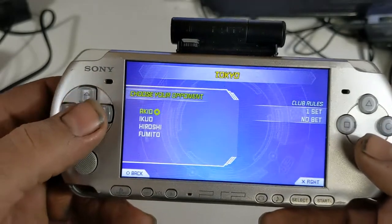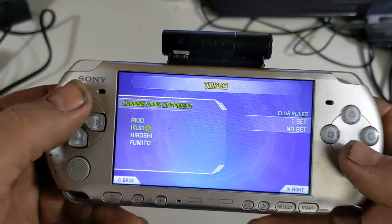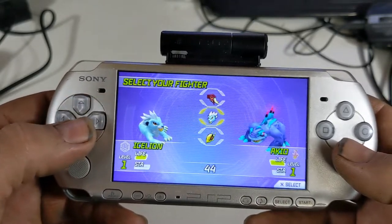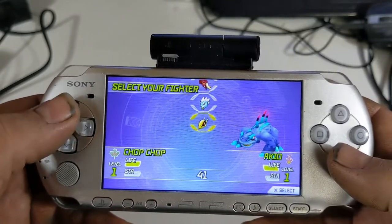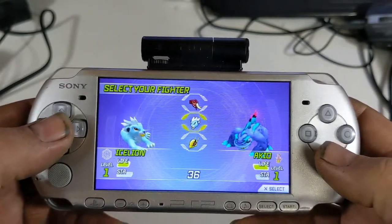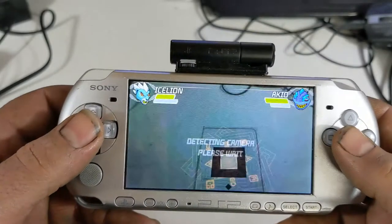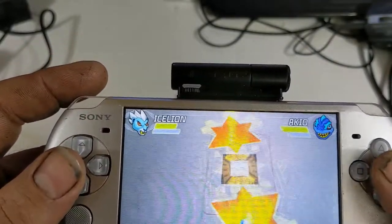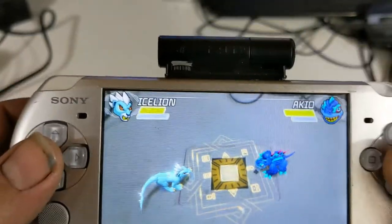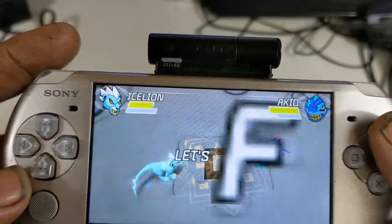I have caught some things, and now I'm going to select my fighter. I don't know if fire is good against ice, or ice is good against fire — I'm guessing ice is good against fire. He's got a little life though. And then you line it up. There we go. Let's fight.